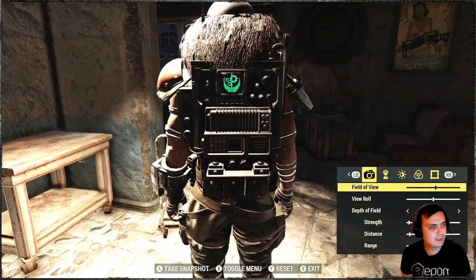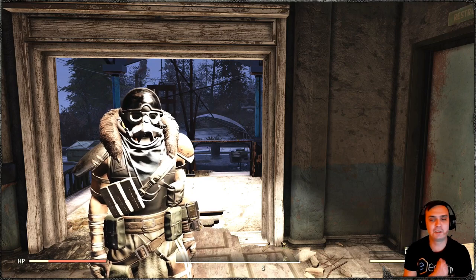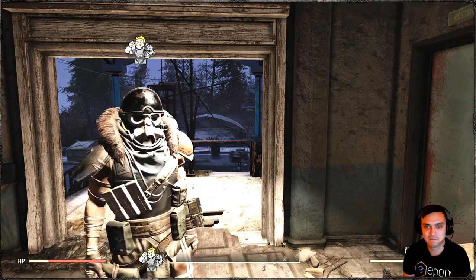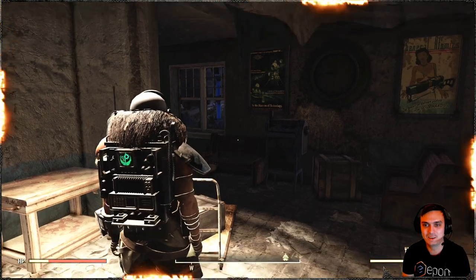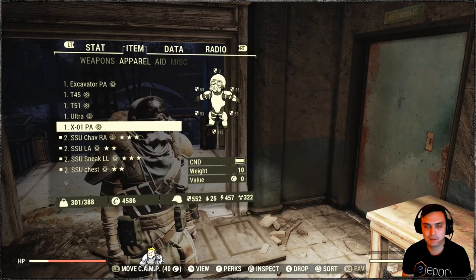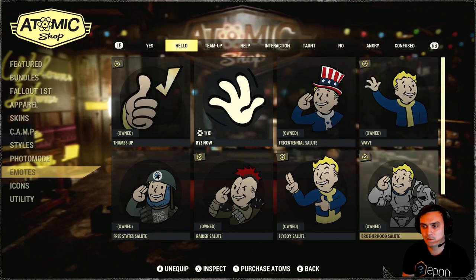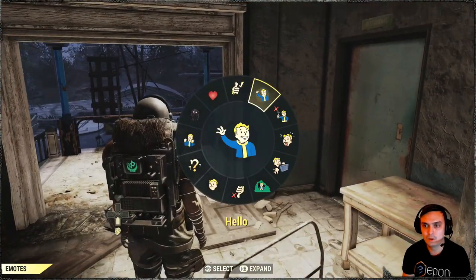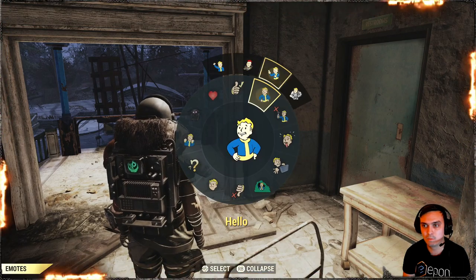The final item is the Brotherhood of Steel Salute emote. In order to activate this emote, first navigate to your atomic shop, then navigate to your emotes, find it, and make sure it's ticked. Once it's ticked, go to your emote wheel, go to where you say hello, expand it, and apply the Brotherhood of Steel one.